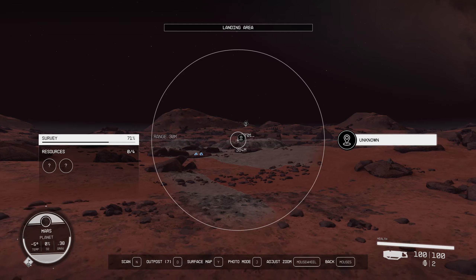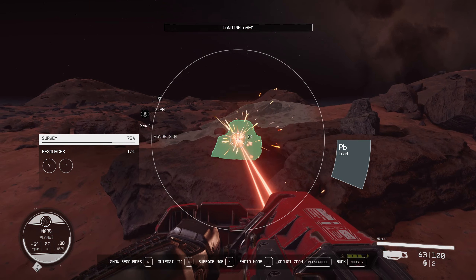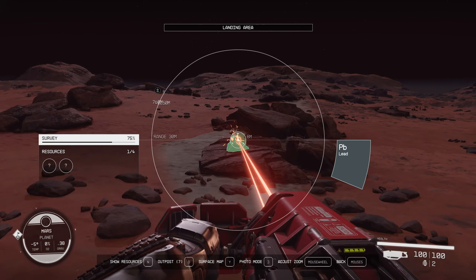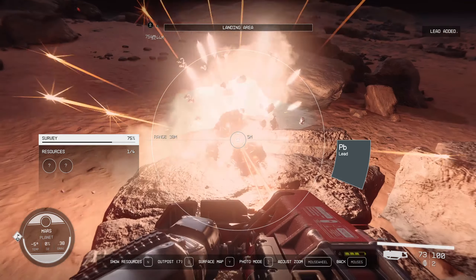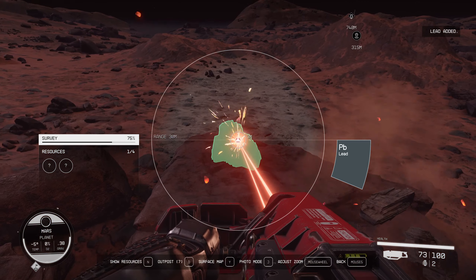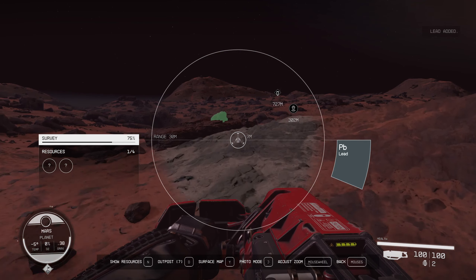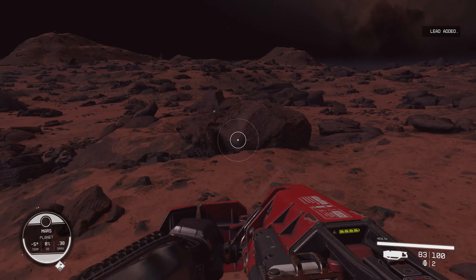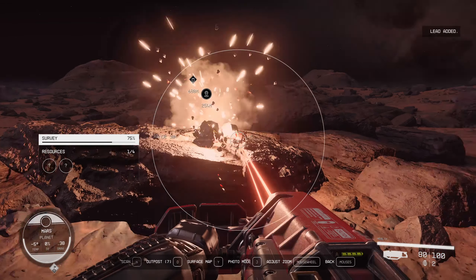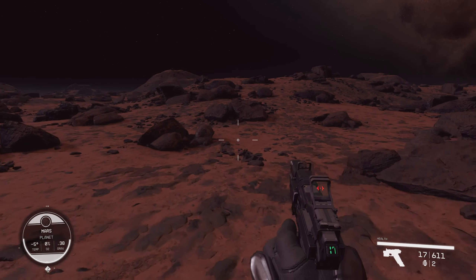Oh, there's lead here. There's also an unknown marker — we will go find out what that is. Get some lead while we're at it. This is still an awful way to get materials. The extractors are much better, and simply buying this stuff is easier too — especially true for cheaper materials like iron. Now I have some extra lead to drop off at my newly built outpost.